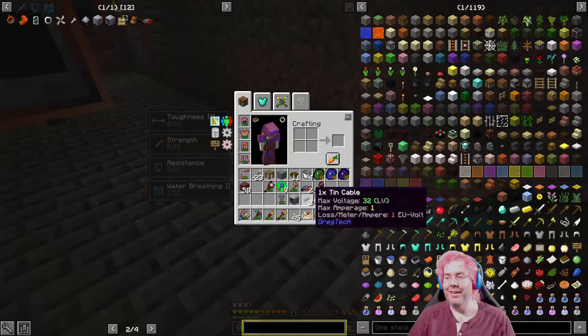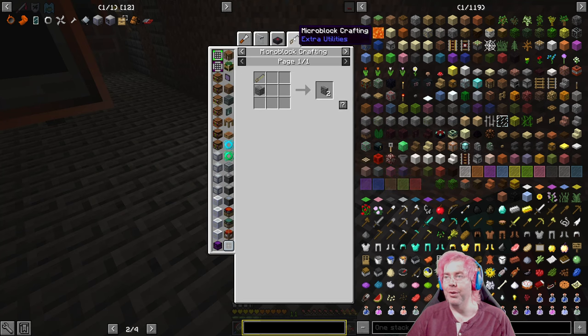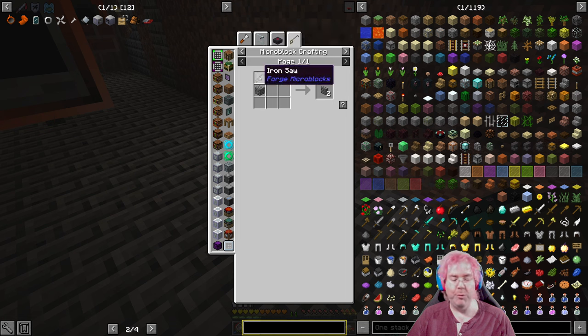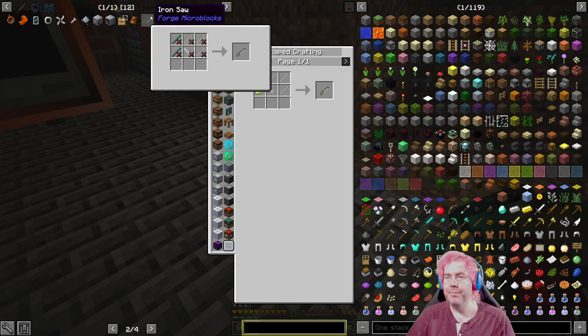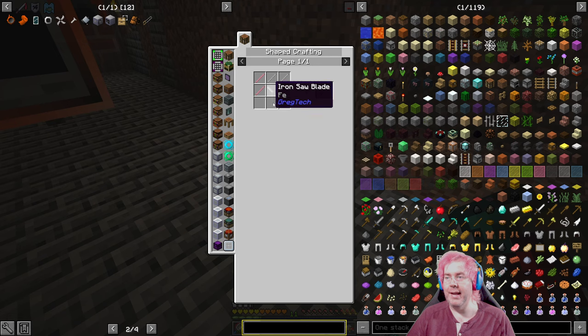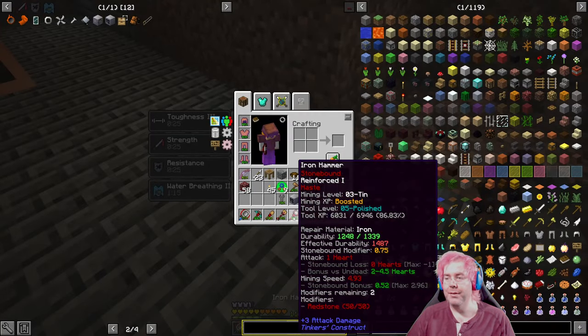That's why that block was there. One thing we should do - can we make slabs from these blocks? We could use the forge microblock saw. Can we make an iron saw? Diamond, peridot, stone - yeah, stone is an option. Ruby, iron - there we go. Let's quickmark that. So that's just sticks, iron rods, and an iron saw blade. Iron plates, right.